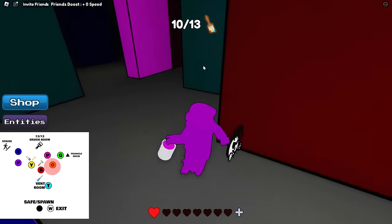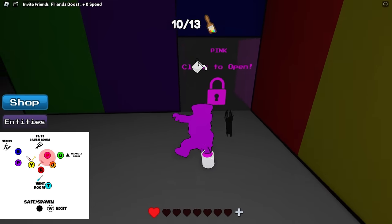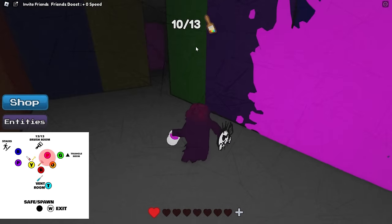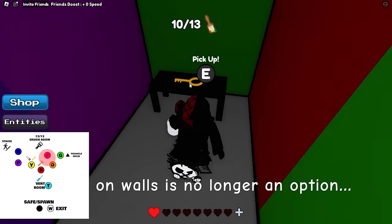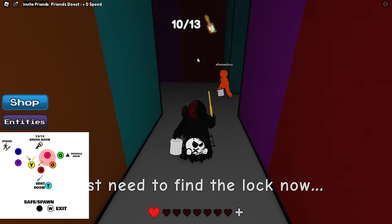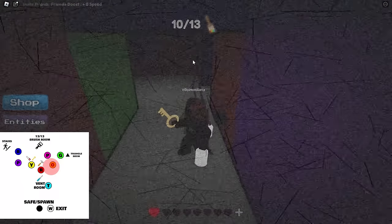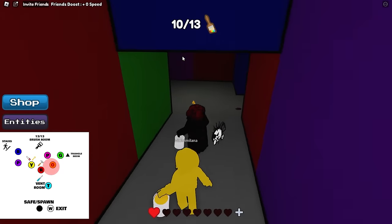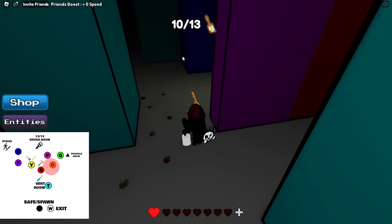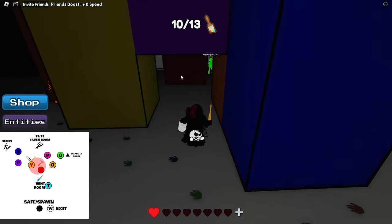This is the old orange room — pass that and in the very back, just to the right of the paintbrush exit, grab the key. Go back to yellow. You can go straight back without dying, just hide in the rooms if you need to — you don't have paint so be careful. This is the orange room. We're trying to get back to yellow, so go towards where the monster is, come down here. Red is this way, yellow is this way.